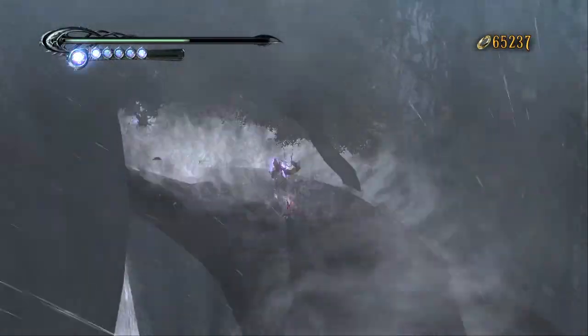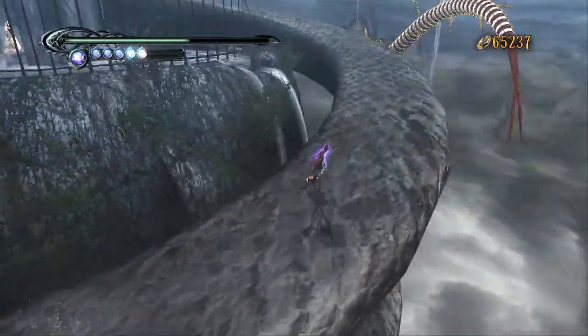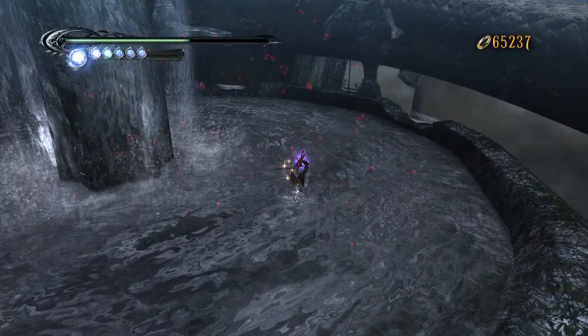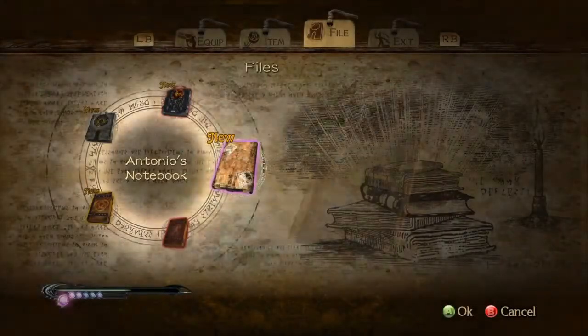These things are pretty hard to dodge because they kind of fill the screen, and when you're trying to jump over them there are bushes in the way, which is very unfair. I'm going to come over here and grab an Antonio's ledger. I think there's something I've missed on this level but I'm not sure what it is, so we'll find out eventually.